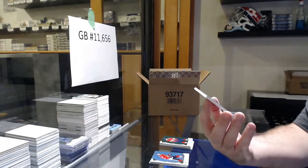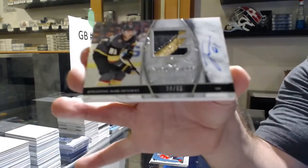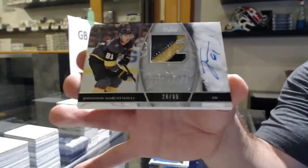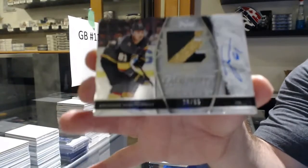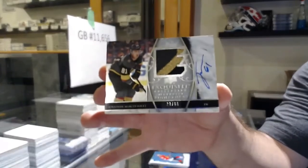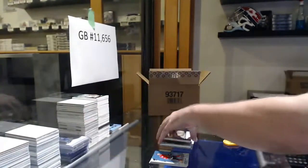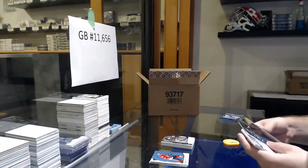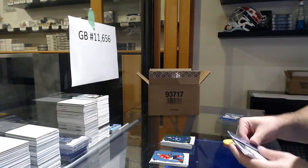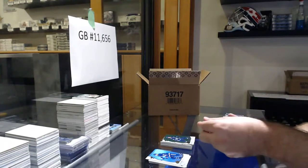Number 65, Exquisite Signature Materials Patch Auto — Jonathan Marchesso for the Vegas Golden Knights. That is beautiful. We've got a Shifley Green for the Jets. This box is loaded apparently.